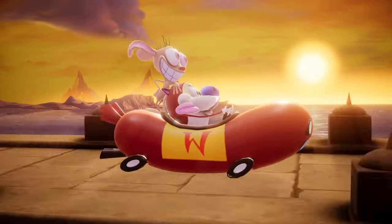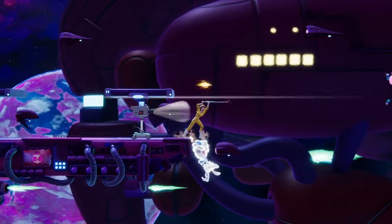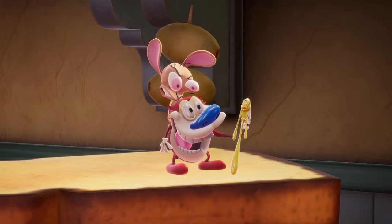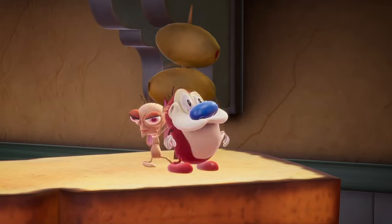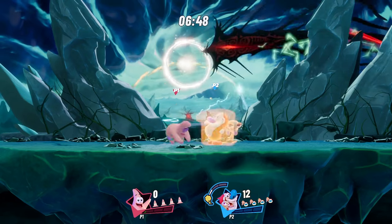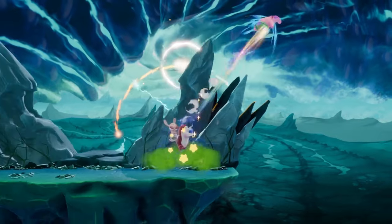As for their other special attacks, their side special, Beep Beep, is a car that can be a great way to escape any precarious-looking situation or return to the stage. Next up, their down special, First Fart, is a counter that builds up a meter which keeps track of how much damage they've blocked. If you press the special button again during the move, the meter is expended through a powerful blast of gas.